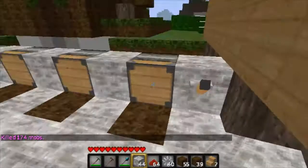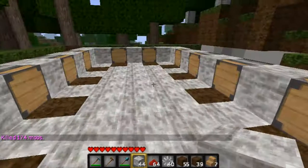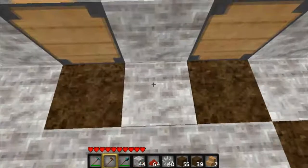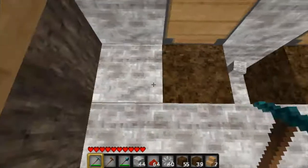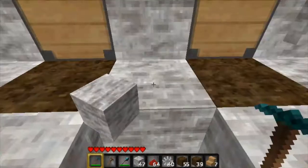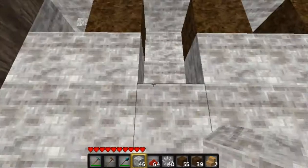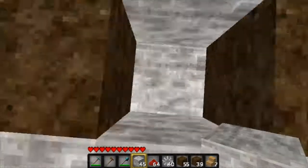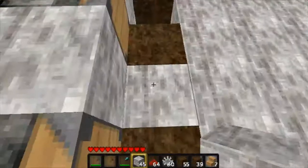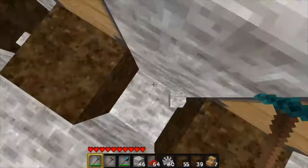I've got my piston farm working. Now what I need to do is do my waterway. I think what I'm going to do is just like this. I've done this before — it's kind of cool. I mean, I had a really cool one but since I'm on top of hollow ground I can't do it like that anymore.